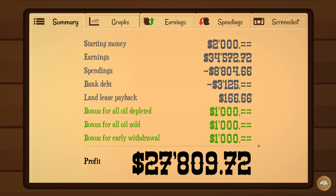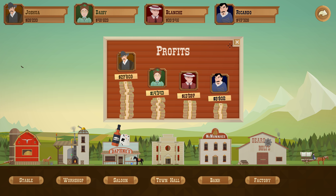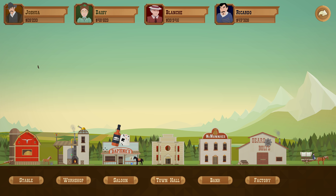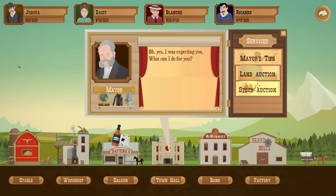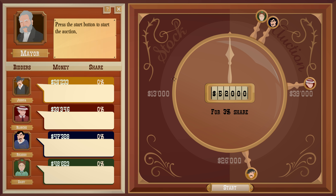Oh, we missed a diamond. Okay, we got all three bonuses — that's good. Not that that counts for much. 27 grand. Oh, he's retiring — the mayor is retiring. We can sell stock or buy stock — interesting. Stock auction. I'm selling my shares out of the town. Let's go to the auction and see who takes a step closer to becoming the new mayor. Let's check this out — this is new stuff.